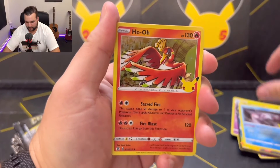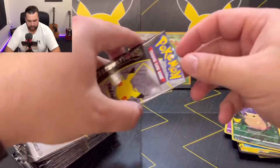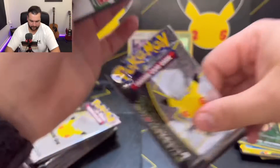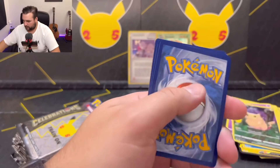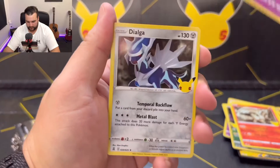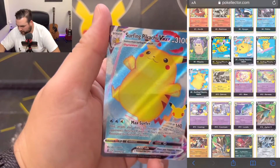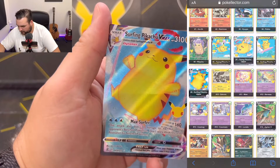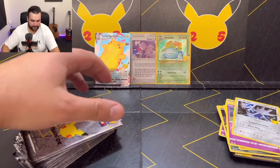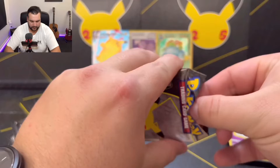Palkia, Ho-Oh, Xerneas, and a Pikachu. Reshiram, Cosmog, Dialga — Surfing Pikachu VMAX! Let's check that off too. Beautiful, that can go up there. Let's keep going — we're doing extremely well.